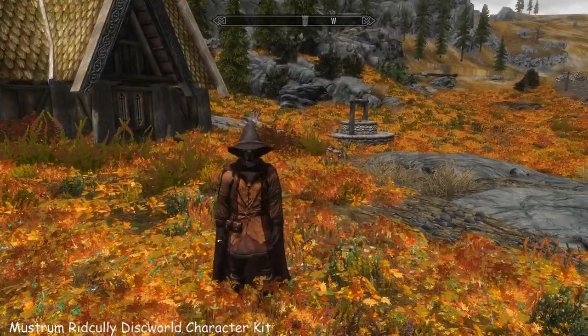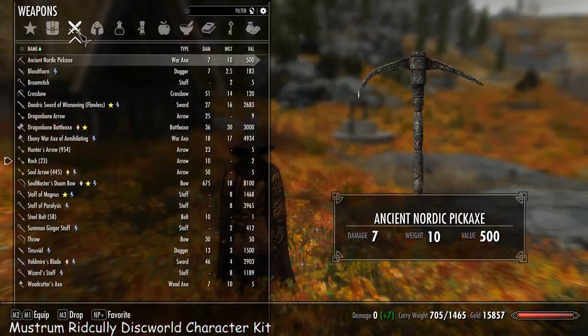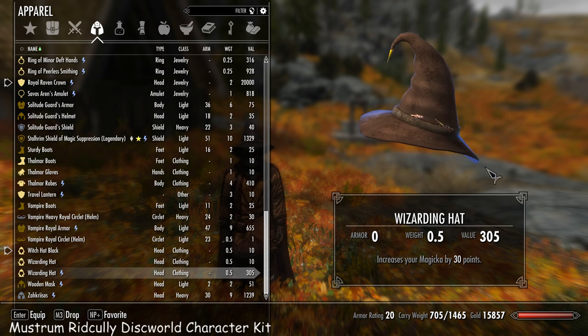The hat also, although unfortunately it didn't show up on my Khajiit for some unfathomable reason. The wizarding hat is actually brown and does match the rest of the outfit, and it has these very cool trout flies or whatever they're called on it. You know, he's a very keen fisherman.